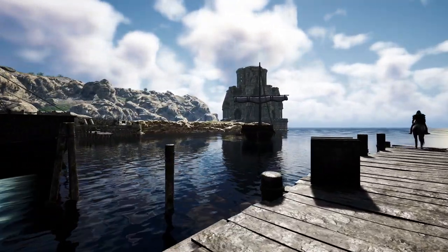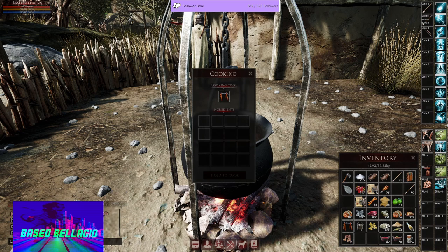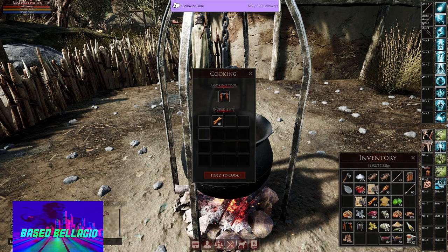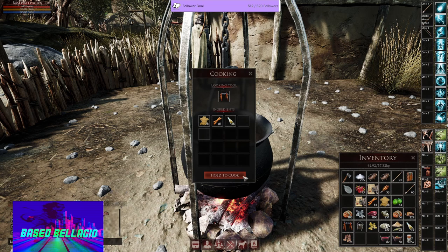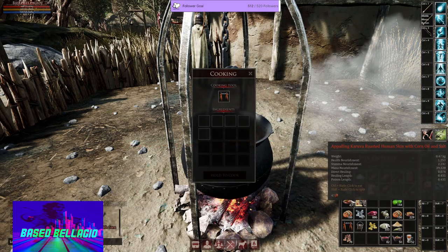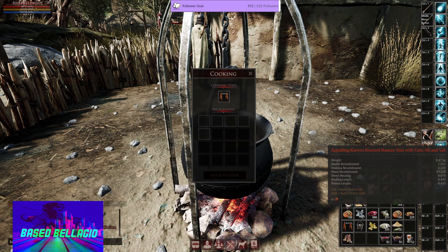We're going to use the spit. The spit is basically a barbecue utensil — you can use a wood fuel source, like mesquite roasted. Let's do human skin with a little corn oil and some salt. Let's play around. This is a pollen karuva roasted human skin with corn oil and salt — kind of like mesquite roasted. You don't even have to add the wood; that's just a bonus spice.